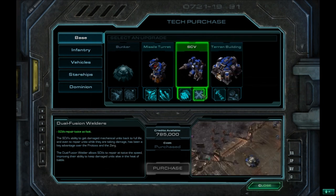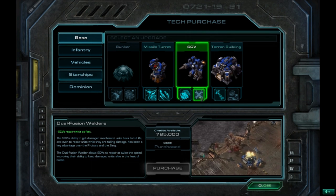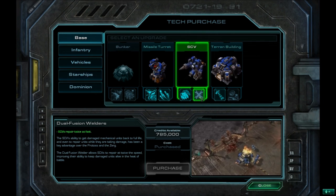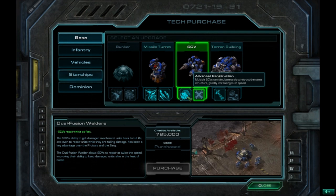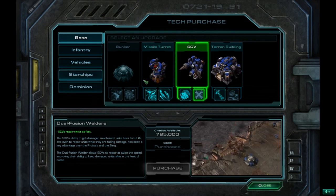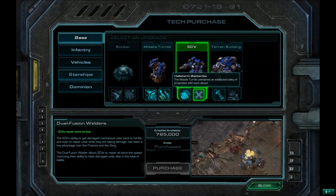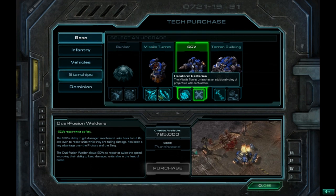For SCVs, you have to get the Dual Fusion Welders — it's a really amazing upgrade. Just trust me, get this. Advanced Construction I didn't find useful at all. I rarely pull SCVs off the mineral line to build something fast; you're never really in a hurry, so it's not that good. I didn't buy any Missile Turret upgrades — I barely used Missile Turrets throughout the campaign. Unless you're doing the All-In air version, these probably aren't worth it.